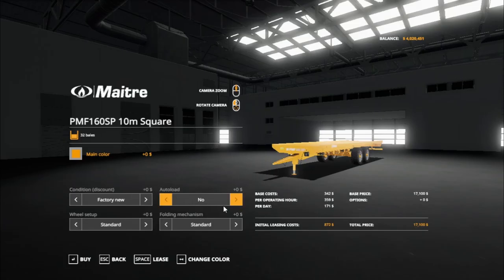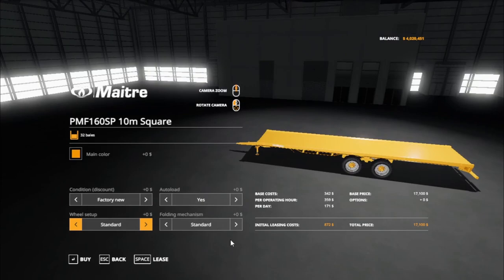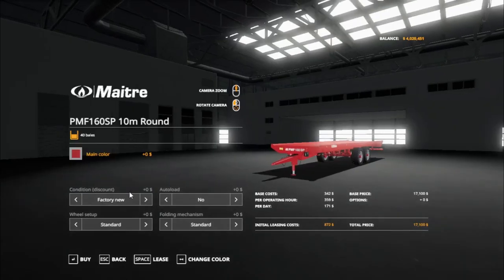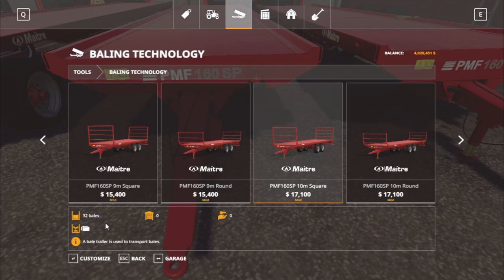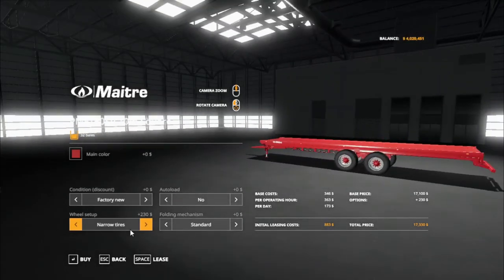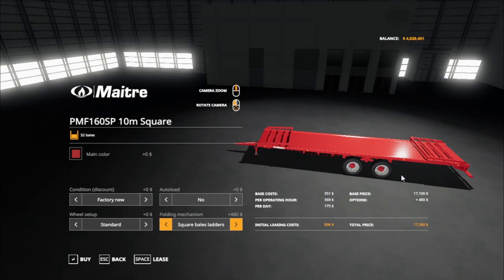Color choice: red or yellow. Auto-load yes or no. Wheel setup: standard, narrow tires, or wide tires, then back to standard. Forward mechanism includes the square bale ladder for the front, front and back, the round bale ladder for the front, round bale ladder for the back, and then back to standard. For the 10-meter square — total of 32 square bales — main color choice between red or yellow, auto-load yes or no. Wheel setup: standard, narrow, or wide. Forward mechanism: standard, square bale ladder for front, square bale ladder for front and back, round bale ladder for front, round bale ladder for front and back.